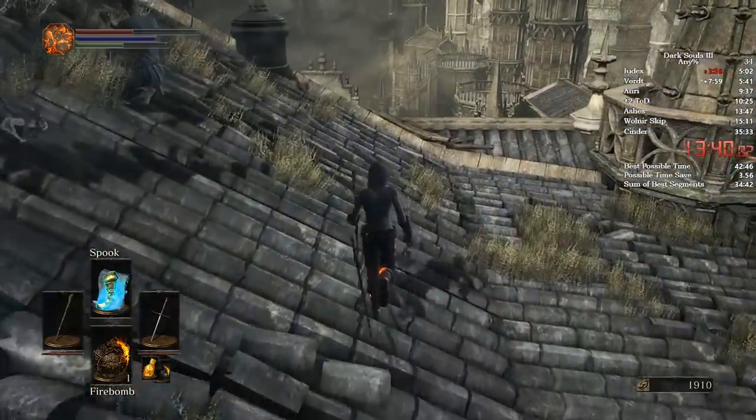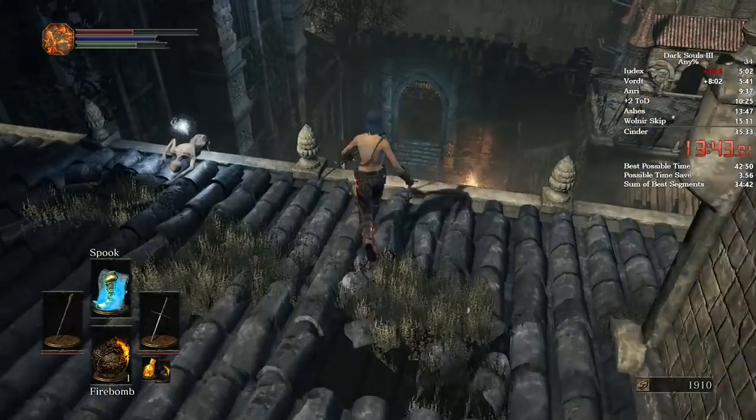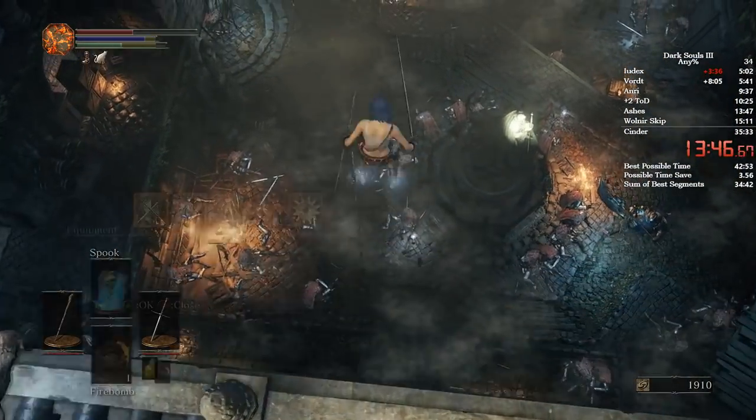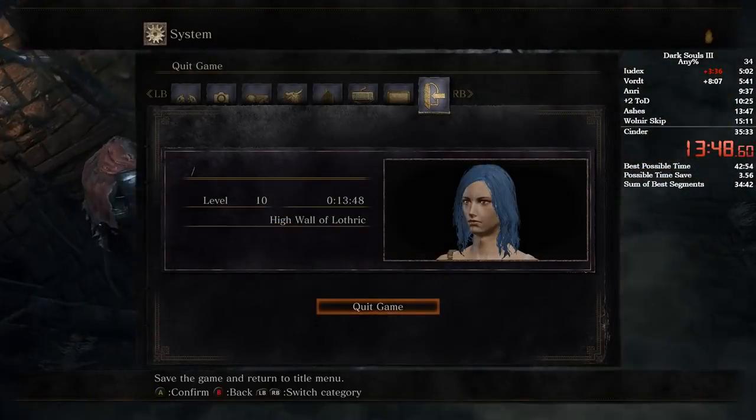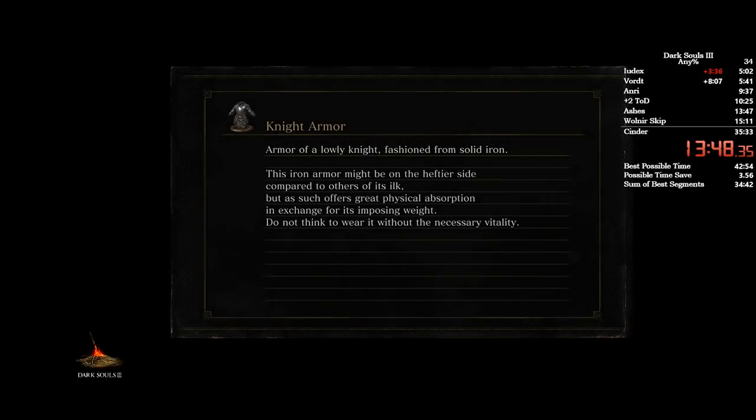From here, come over to this left and do the spook quit that we did earlier — the exact same thing here. Walk off and quit as soon as you land. When you hear the scream and you've quit out, that means you've got it. Load back in and make sure you pick up this item right in front of you.